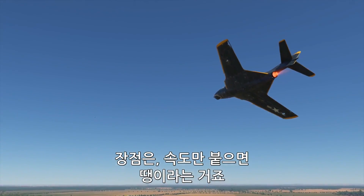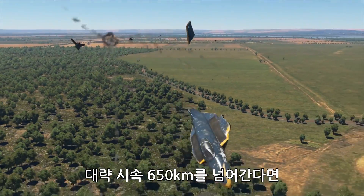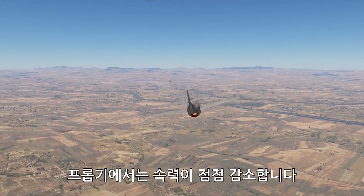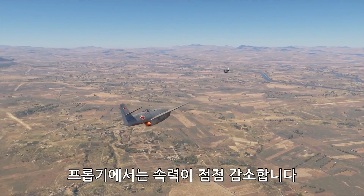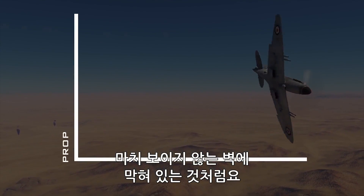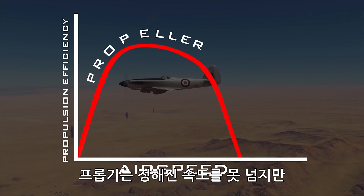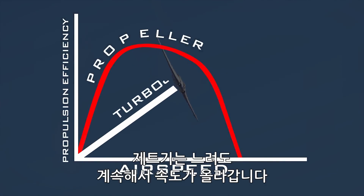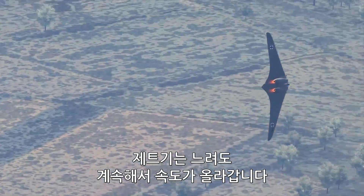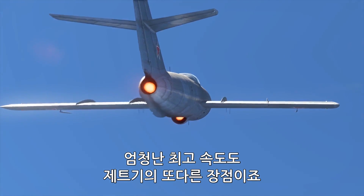The nice thing, though, is that you can forget everything we've just said if you exceed the speed of roughly 650 kph. At high speed, propellers lose thrust — it's almost as if they hit a kind of invisible wall. Propeller-driven aircraft simply cannot outfly their own propeller, while a jet turbine just continues to speed up. Slowly, yes, but surely. There's your second advantage: insane top speed.